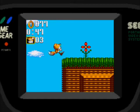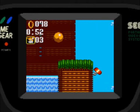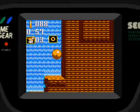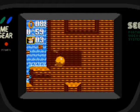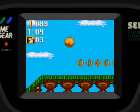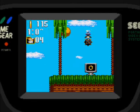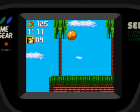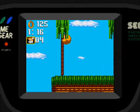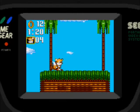Estoy agarrando todos los anillos porque en este juego, por si se preguntarán, ¿hay que conseguir esmeraldas con Tails? La respuesta es sí. Me voy a pasar el juego consiguiendo todas las esmeraldas, porque son cinco más una extra. Esa se consigue al final. Para sacar el final bueno necesitás las esmeraldas; si no, sacás el final malo.